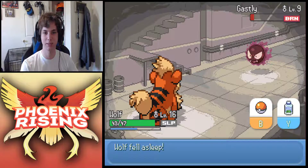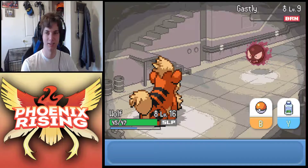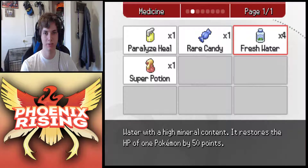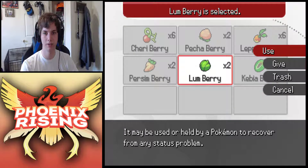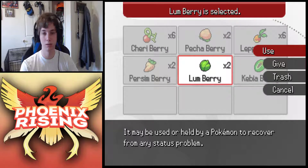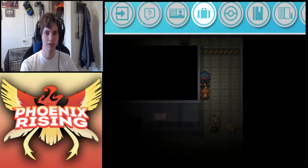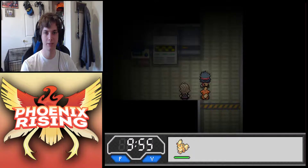That burn is gonna kill him and he's gonna put us to sleep for it. Dang, if we just didn't get the burn, we would've had him. That is very upsetting. Let's see if we can wake up - we do have the Lum Berry. Oh, did I use a berry? Yes I did - I thought it said he was already fine. Okay, let's get to another trainer battle.